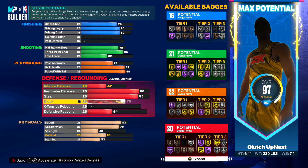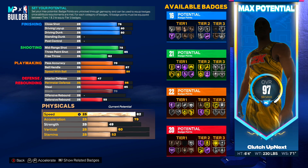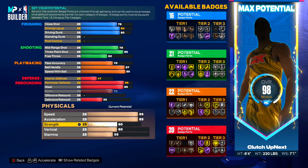For our block we got to max it out, so we have a 70 block. Defensive rebound we're going to up it once. Our speed we're bringing to an 85, our acceleration we're bringing to an 85. Our strength — from the very beginning when I told y'all to make yourself heavy — we are bringing our strength all the way to an 82.